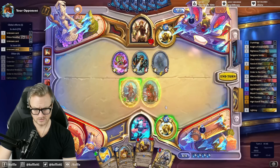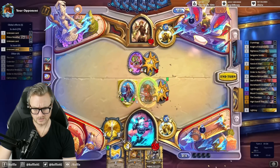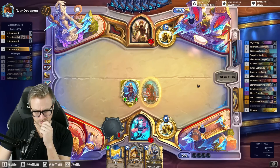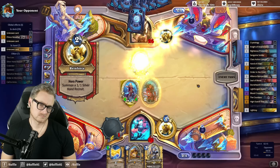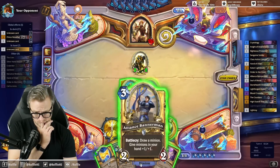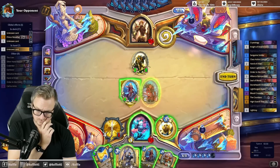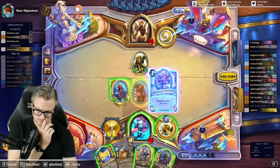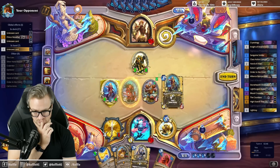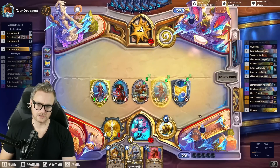Okay, this is fine, right? We bump here, get ganked. This kind of suggests there is a Jailer in the deck, because Jailer-Gangster is a cute combo. The interaction between Light Ray and Crystology is kind of nutty. I'm going to hold the weapon until I'm closer to the Cariel.